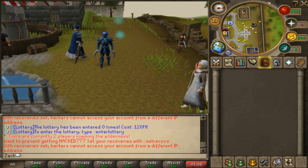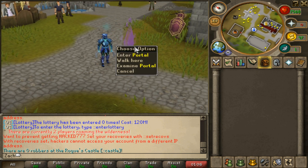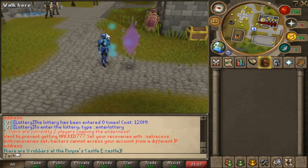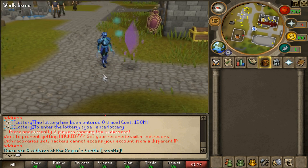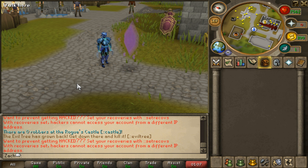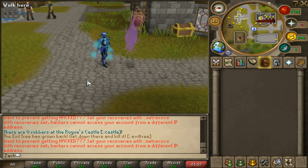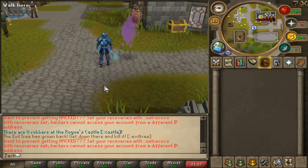We're adding a trade post — basically a global trading system where you can have your own shop so you don't have to spam yell. We're also implementing a new custom teleport interface with boss previews and all the details about bosses. And we're implementing a boss progression system — to make certain bosses not dead content, for example you'll have to kill the Chaos Elemental 250 times before you can even fight Serenic. You'll also need 100 of each God Wars Dungeon kill to fight Nex.